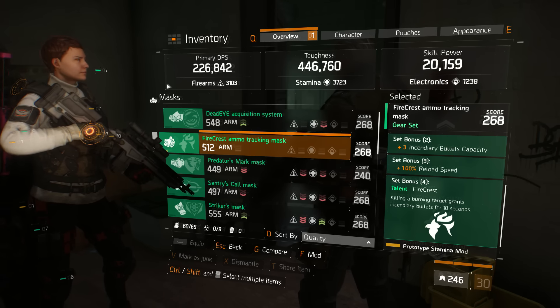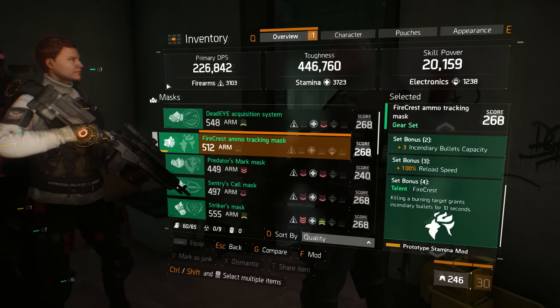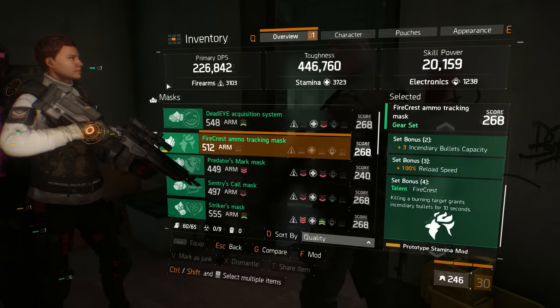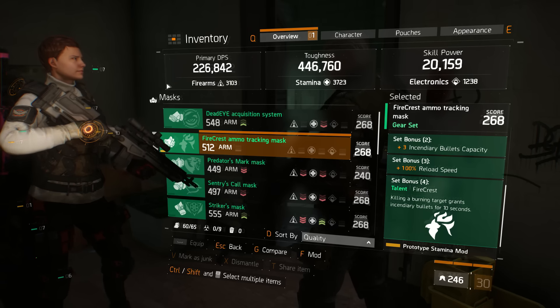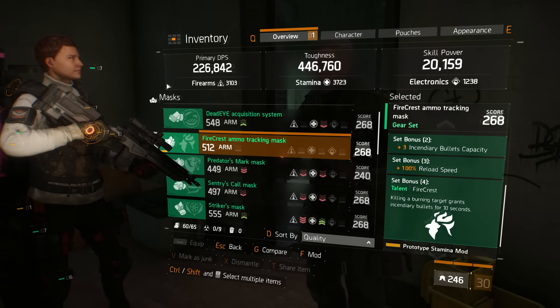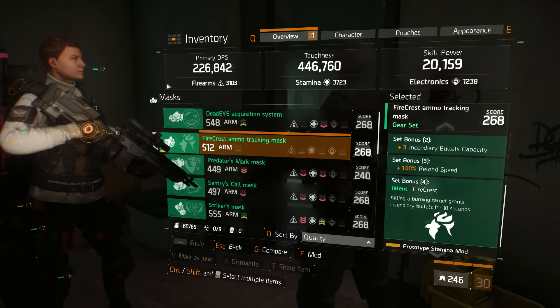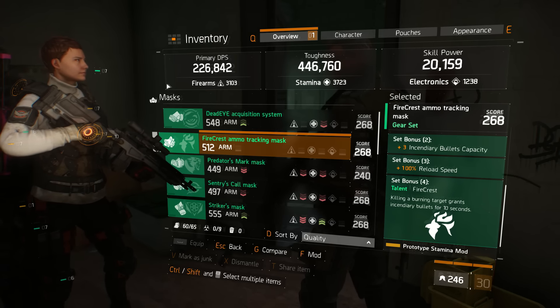I want to talk about why this is probably the worst set in 1.3 and ways they could have improved it. I honestly feel like they screwed up because I think they designed this before they nerfed the duration of incendiary rounds, which now only lasts three seconds compared to the 10 seconds it used to be. Even if you do get that talent to activate — which is an extremely rare occurrence — you've honestly got a better chance at seeing a unicorn face-hump a leprechaun.